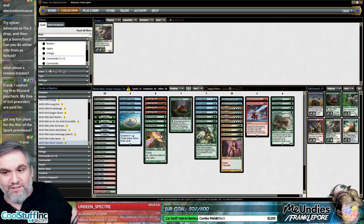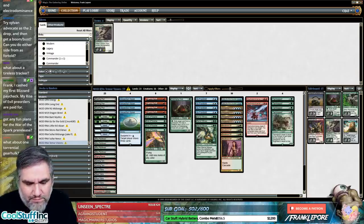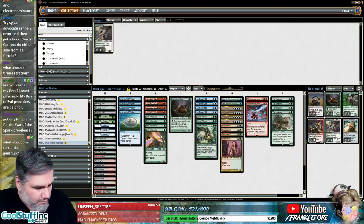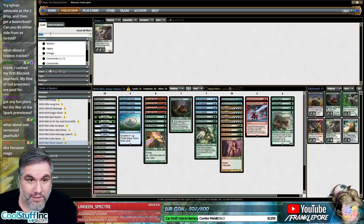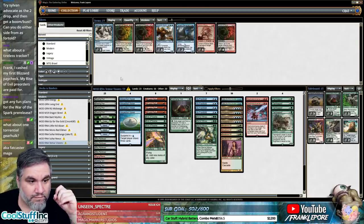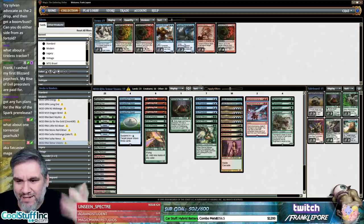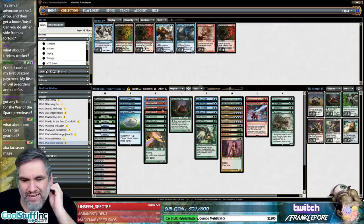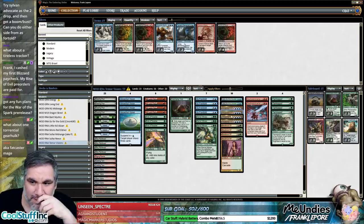I like one Torrential Gearhulk actually — that is a solid dude. It can't hit Ancestral, but it hits Cryptic Command and Lightning Bolt. Do we cut one Cryptic Command maybe?